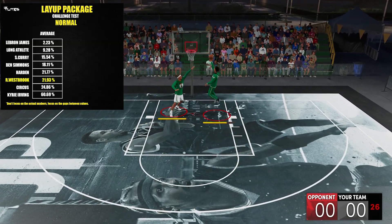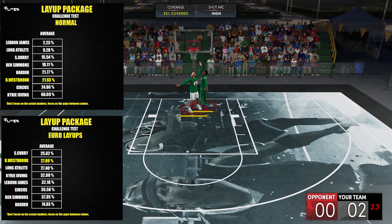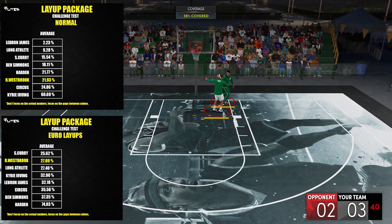For normal layups, Westbrook is right there at 6th place out of 8, just above Circus. For Euro layups, it's somewhere at the top in 2nd place, behind Curry. And for reverse layups, it's right in the middle, just below LeBron.